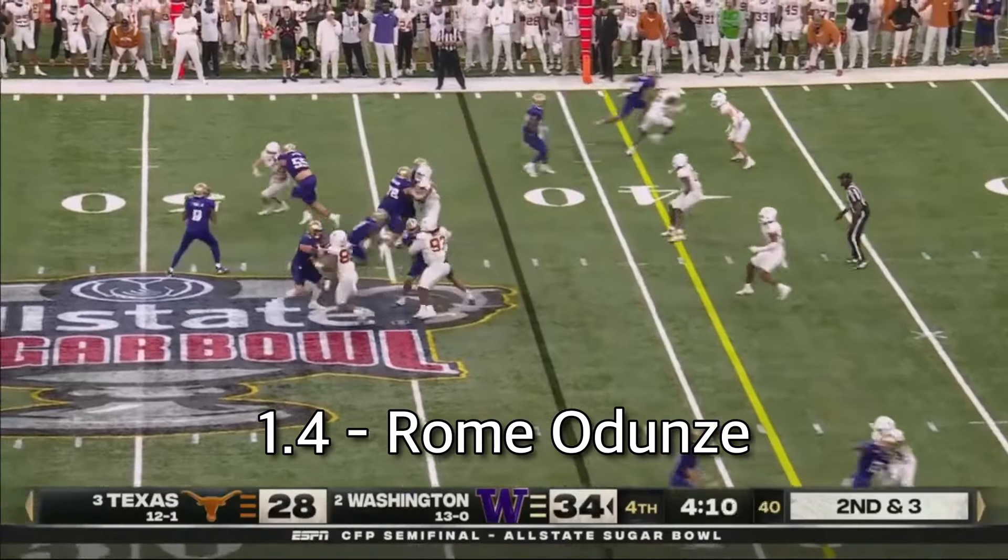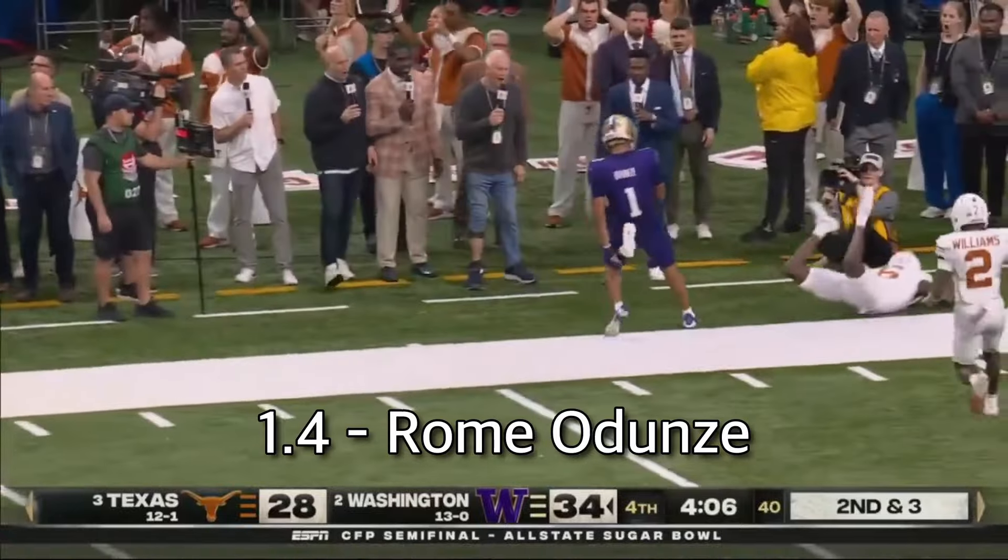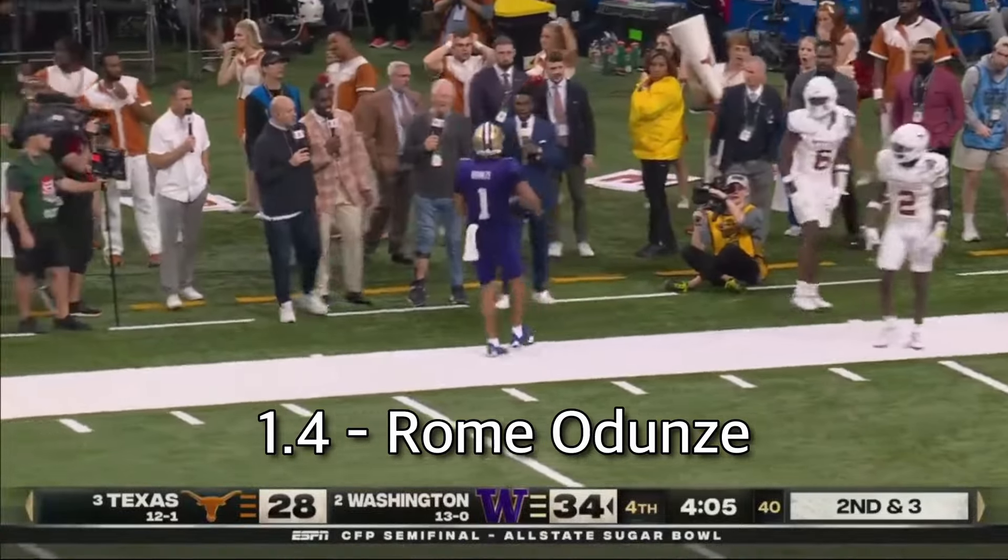At number four, I would go with Roma Dunze. Out of all the first-round receivers, he probably has the best quarterback. Is he going to be the best in year one? No. But Dynasty isn't a one-year rental — we're playing for the future. Once Keenan Allen is out of Chicago, Dunze will be fighting for targets with DJ Moore, and Caleb Williams will be able to get them the ball. Roma Dunze is an excellent pick at four.